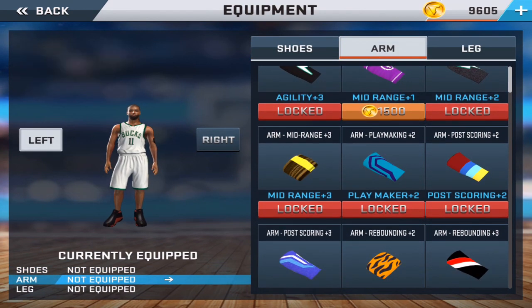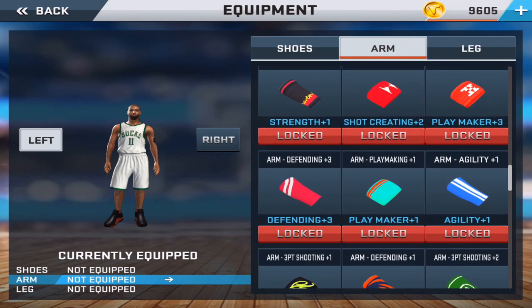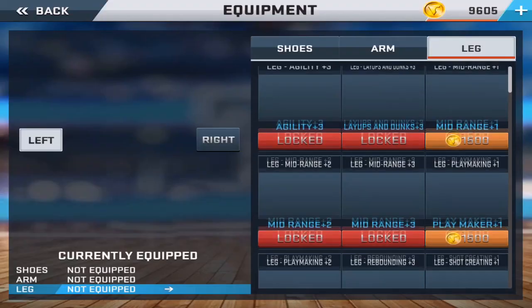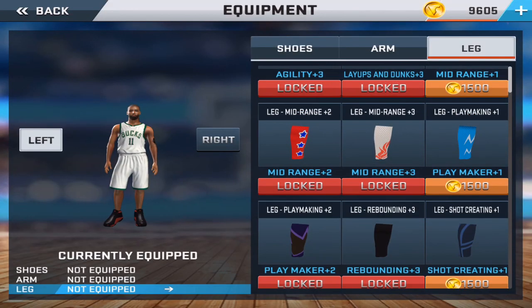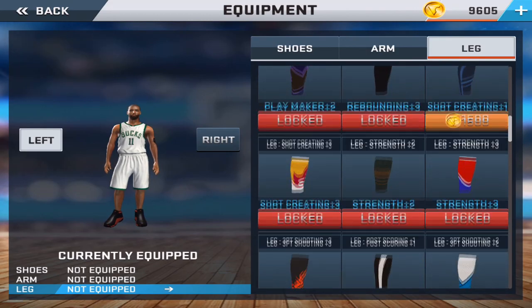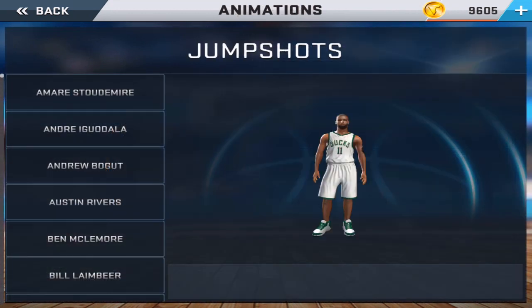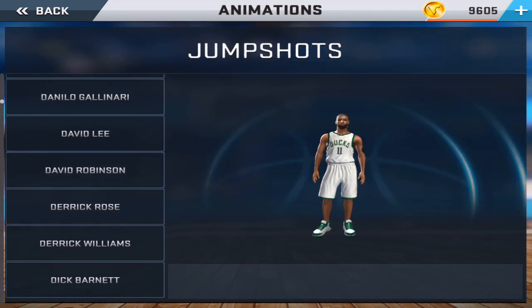Let's look at the arm sleeves. I doubt there are any arm sleeves in the game, but it doesn't matter as long as they brought some equipment for your arm and legs — some extra equipment is nice. Let's take a look at the leg equipment as well. They also affect your attributes on court when you equip them, which is really nice.